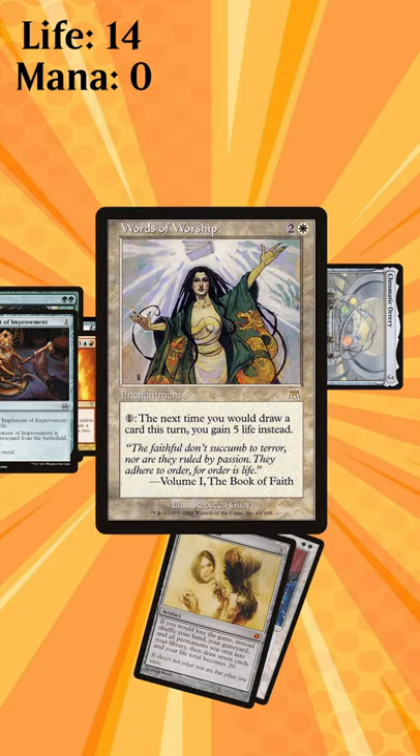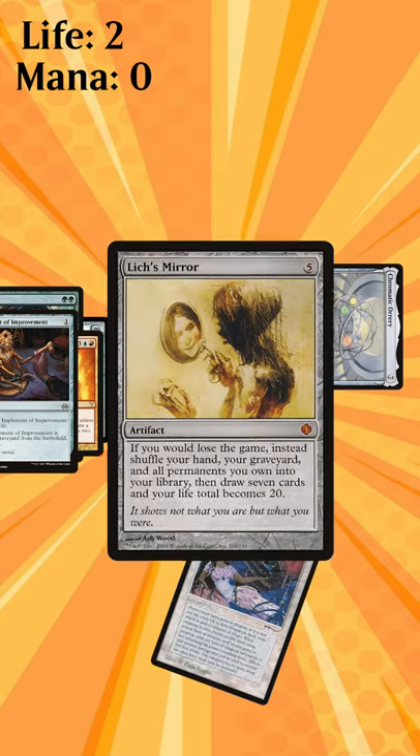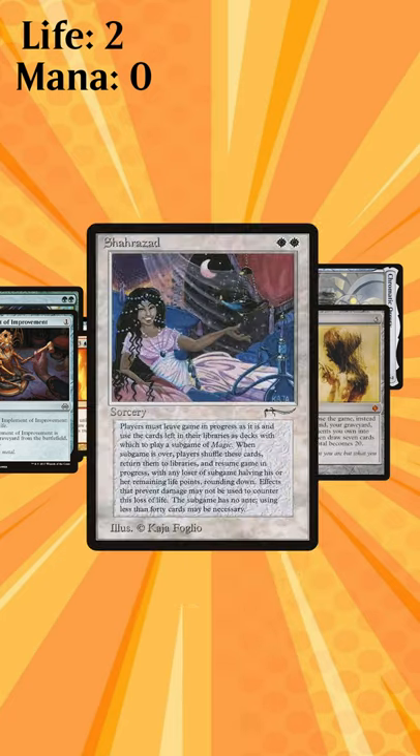Next cast Words of Worship and activate the ability 7 times. Then cast Lich's Mirror and with your final 2 mana cast Sharazad.